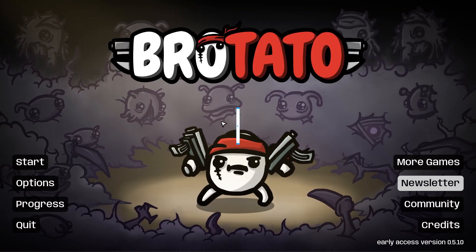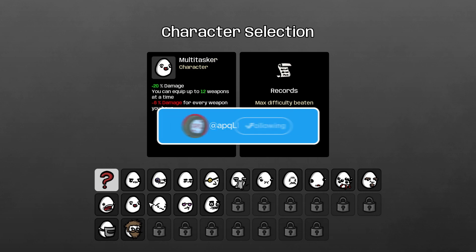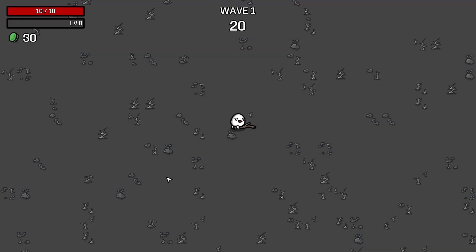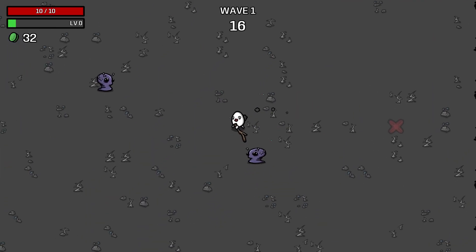Hello everybody, welcome back to some more Brotato. Happy to have you, hope you all had a good day. Today I want to play as a character that has 12 weapons - the Multitasker. We get plus 20 damage, you can equip up to 12 weapons at a time, but minus 6 damage for every weapon you have. I'm thinking we do it with sticks - will the 4 damage outweigh the 6 percent? We'll find out.